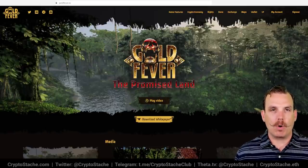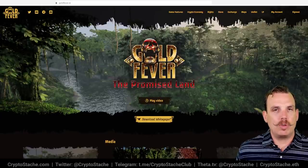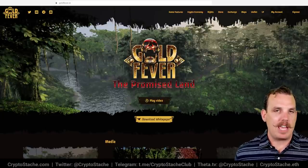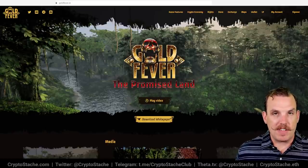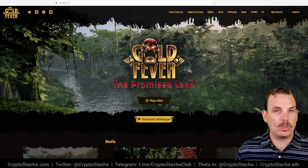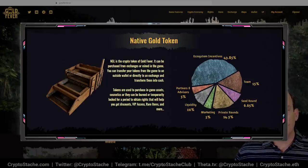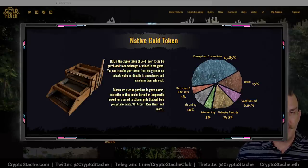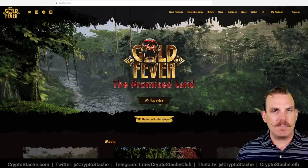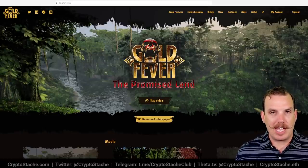Players then go out looking for either tribals or adventurers, trying to get the maximum amount of NGL out of the mining claim. For example, you might put up a map with a one ETH mining claim and players pay maybe 10 or 20 NGL as an entry fee. You make that money back, and if they don't mine all the NGL gold in the game, you walk away with whatever is left over. It's an interesting way to bankroll some of these games. The details aren't fully explained yet, but it's a very interesting approach that keeps the game focused on play to earn.